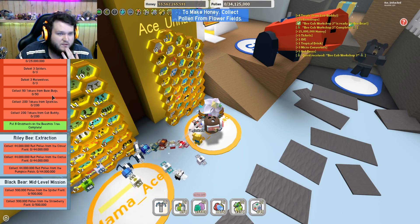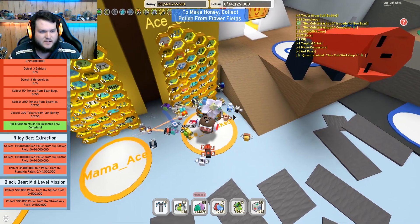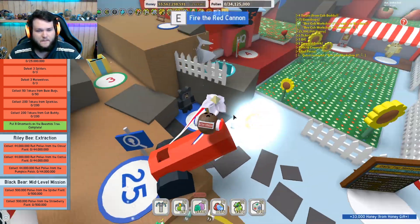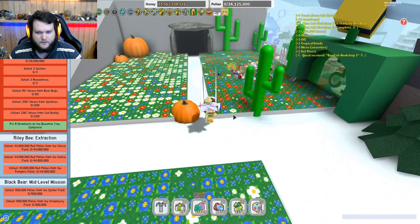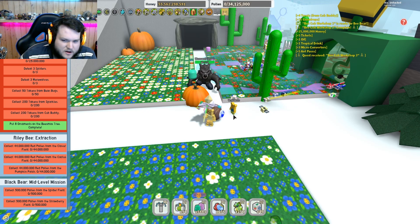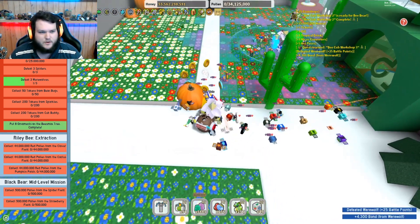50 million — that's actually going to be pretty easy. The longest thing here, I think, is going to be defeating the three werewolves, but I'm pretty sure my werewolf has actually respawned. So if I go down here, past where mama ace is — yes, okay, my first one has respawned. 200 tokens from sparkles — I think I'm just going to have to do that probably during the night; might be the easiest thing to do.